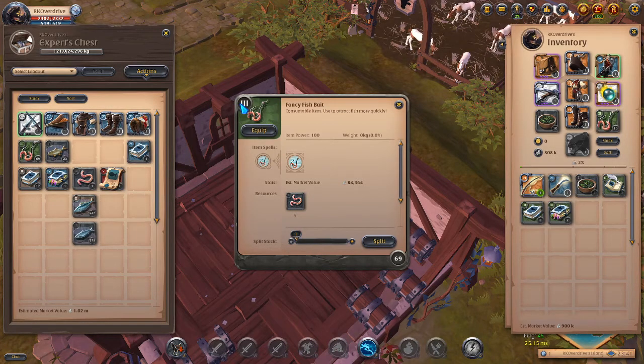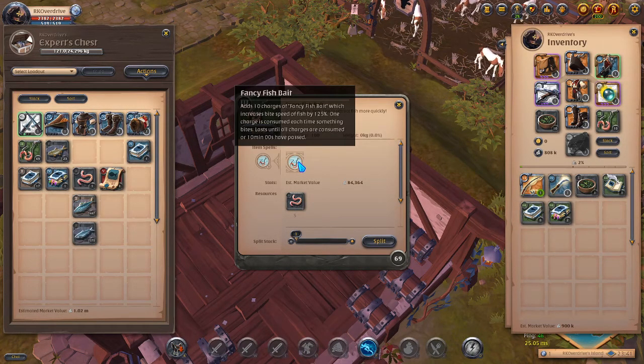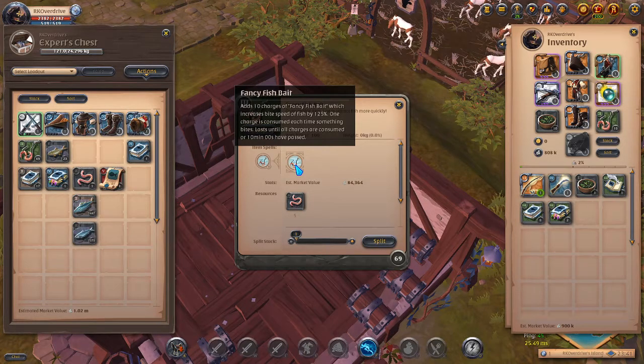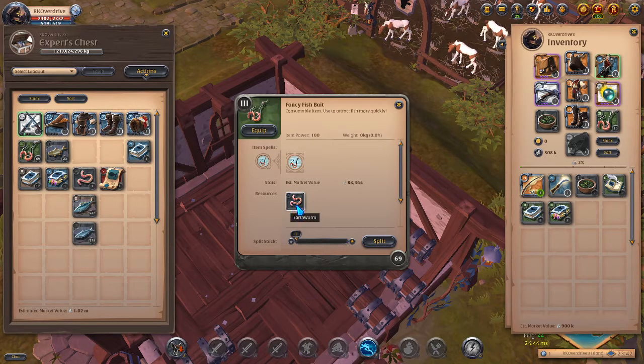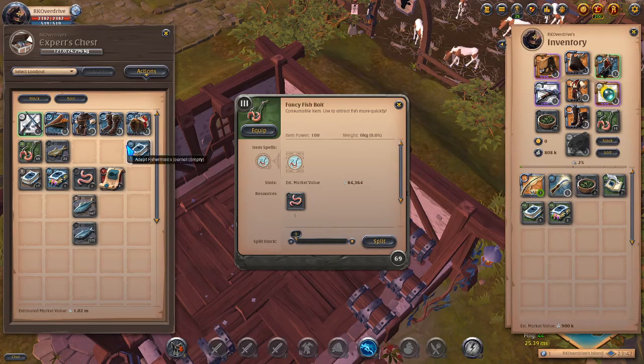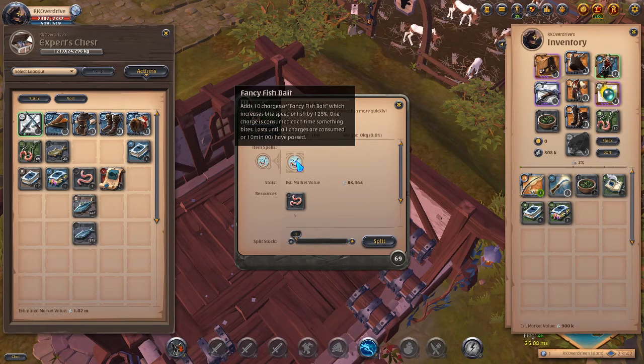So instead of crafting tier 3 and getting 125 bite speed for 5 earthworms, with tier 5 you're spending 25 earthworms for 250 bite speed — and all fish baits only give 10 charges. Tier 3 costs 5 earthworms; tier 5 costs 25. You can do the math — it's definitely not worth it. I personally only use the fancy bait because I have massive earthworm reserves, but it is not needed.